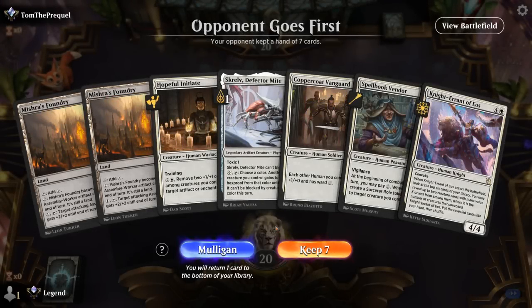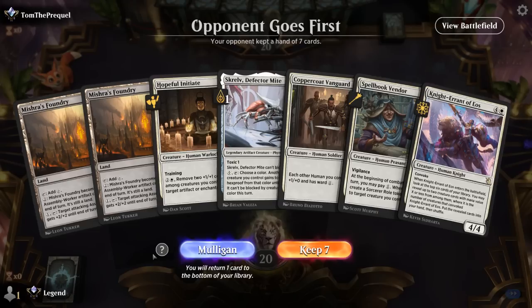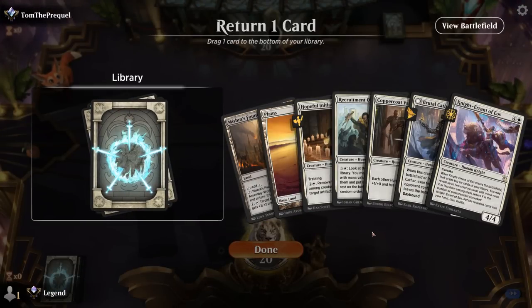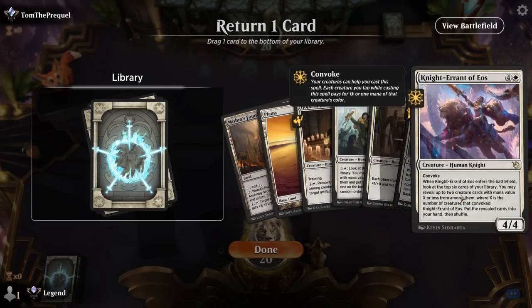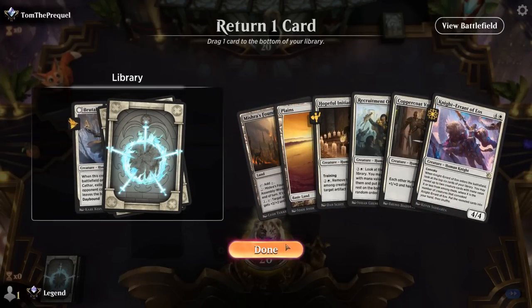We're on the draw and this hand is unfortunate — we drew both copies of Mishra's Foundry with one plains. Six cards would have been keepable. Could ditch one of the one-drops so we can curve one-two-three if we draw a land, or keep the one-drop because it's good alongside Knight Errant and ditch Brutal Cathar which may or may not be good in the matchup.